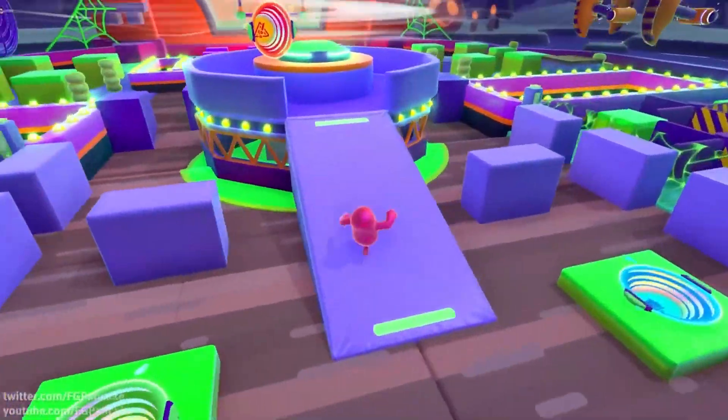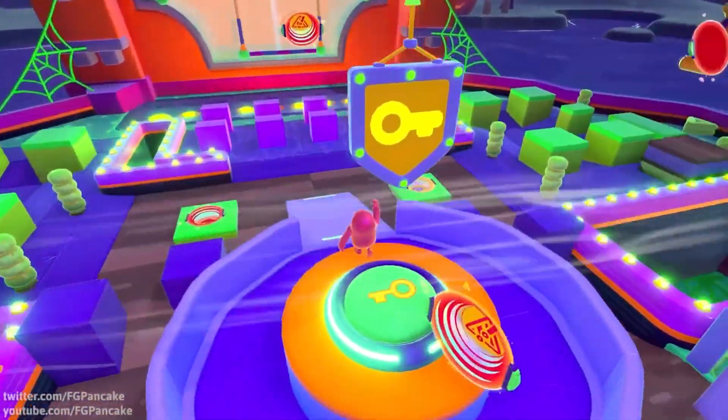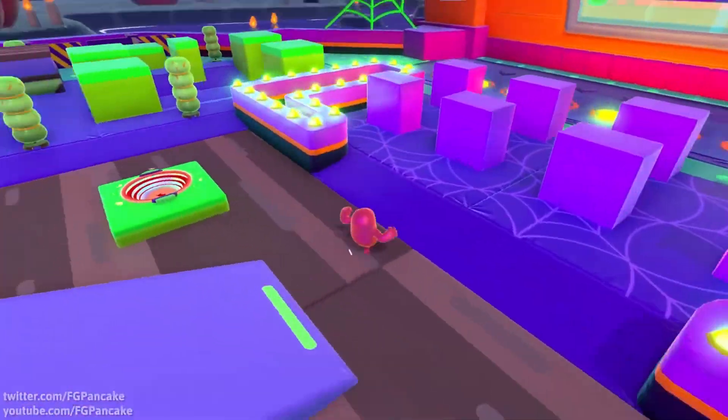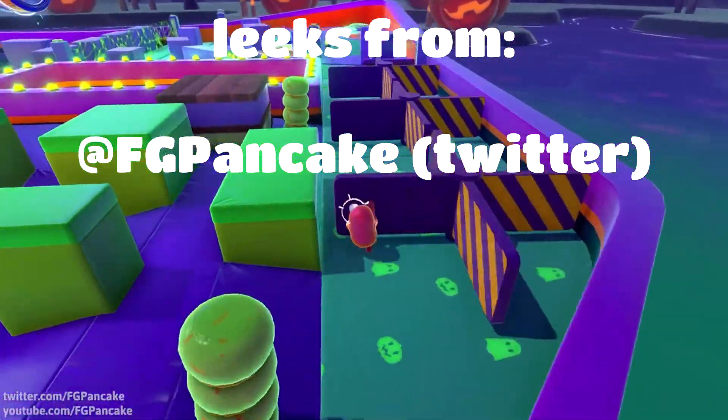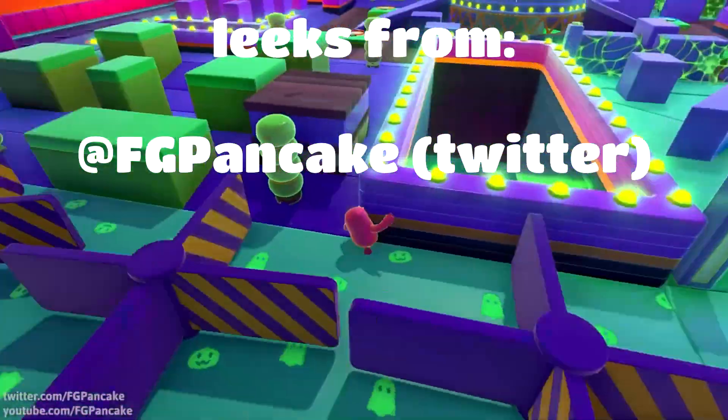Basically, the trickers are trying to steal the candy sweets, and the treaters are trying to defend and capture the trickers. The gameplay you can see in the background is from FGPancake on Twitter, so you can get a good idea of what the round is like from this gameplay.